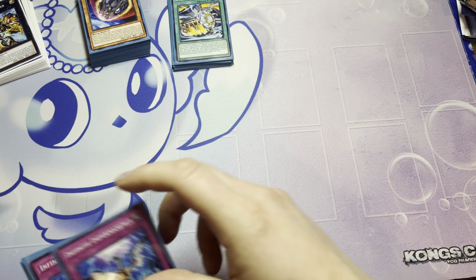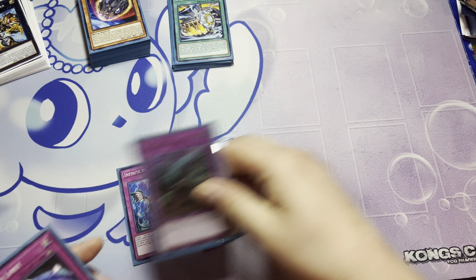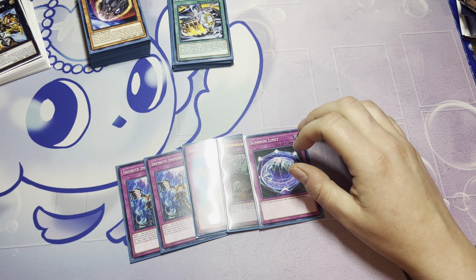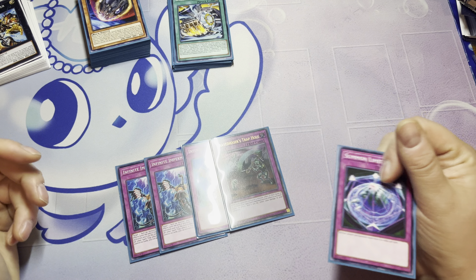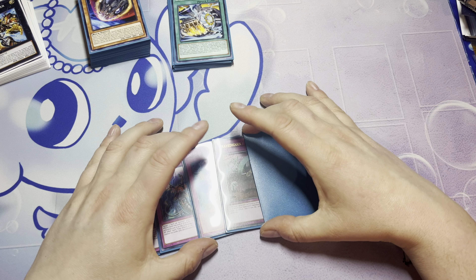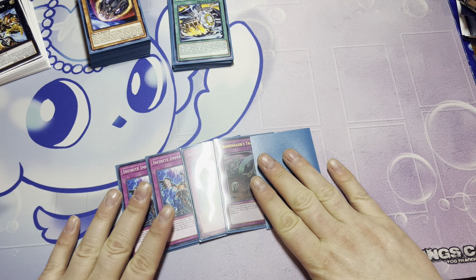Then we have traps: triple Impalm, one Gravedigger's Trap Hole. And this isn't Summon Limit — this is Rise Your Hole Thruster. I didn't have one when I sorted out the proxies, so we'll just leave that there. So this is Hole Thruster.